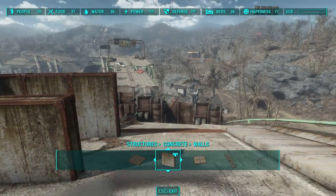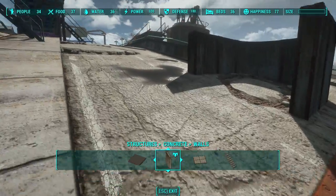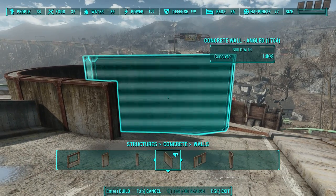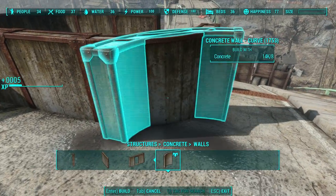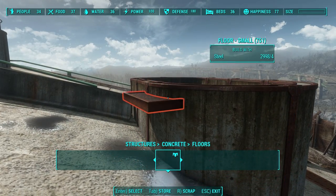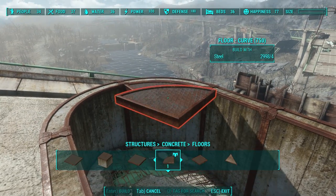You could put a balcony out here, or maybe a staircase that leads up to the balcony, or maybe some sort of platform for storing mortars or stacks of ammunition. But I like to save space, and I actually kind of like this oval, egg-shaped structure. So let's close it off with our curved pieces.